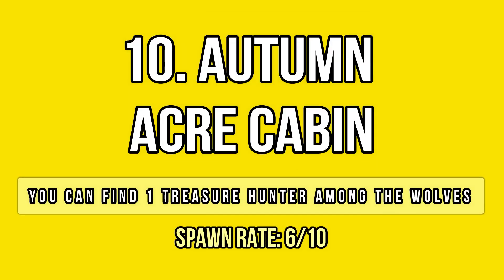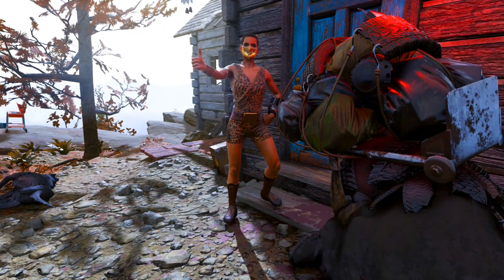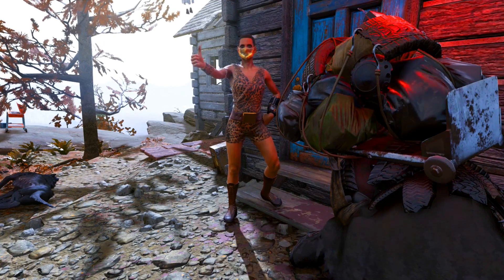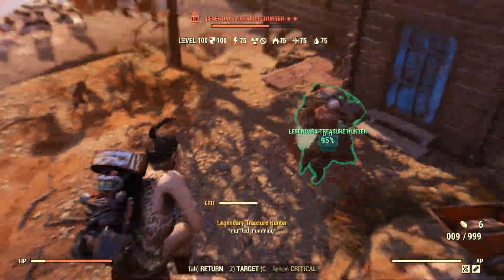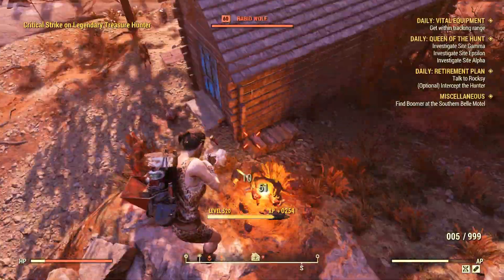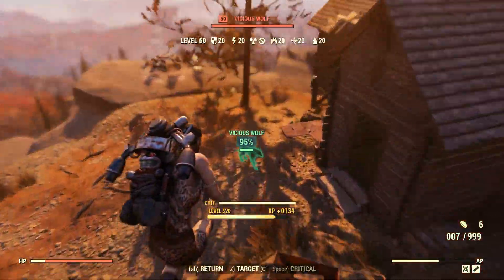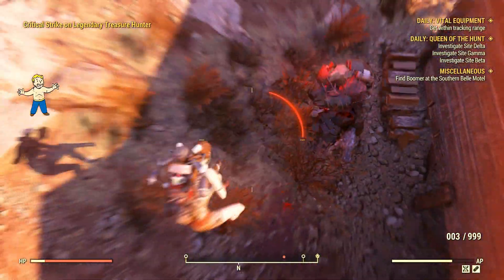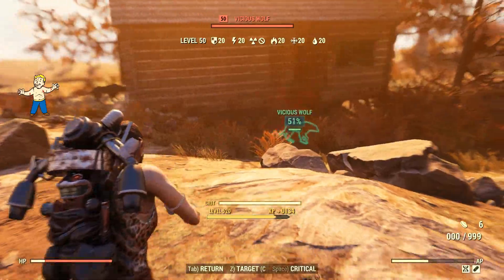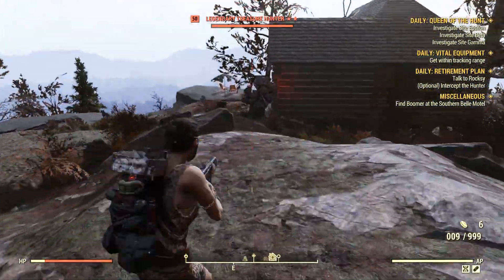At the bottom of the list, I included a location that is not the most reliable one. At the Yautum Acre cabin, the spawn rate is around 50-50, but coming here has its perks. You can immediately spot if the treasure hunter is around or not, since it has a fixed spawn near the cabin's door. You can pretty much hear the hunter's sound from the fast travel spawn point, so this is a very quick location to check and farm. Plus, there is a high chance to find another legendary here — one of the wolves has a crown and it can spawn as a legendary very often, so in your best run you will farm two legendaries in just a few seconds.